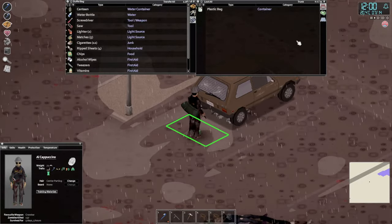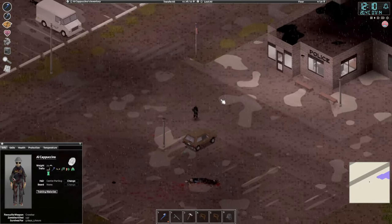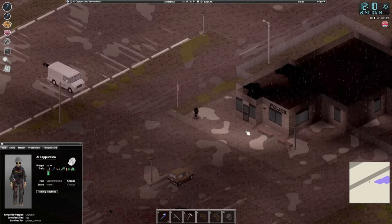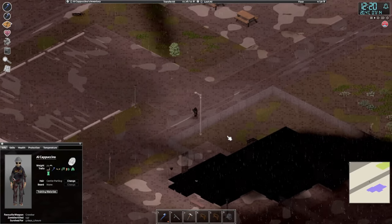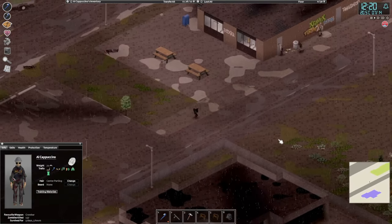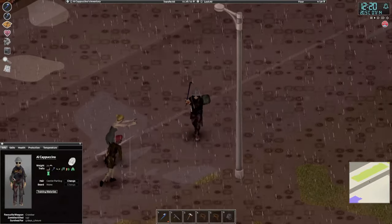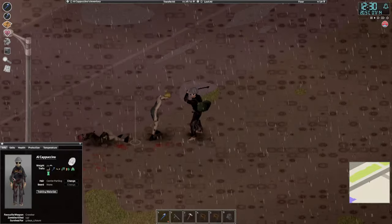First aid kit — I'll check that. Let's take a quick look at the map: we're here, we want to go up here. The police station isn't a bad place to loot either I guess, but right now books are really the main thing. More coming — all right. You can die too.